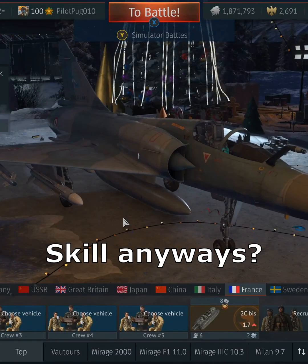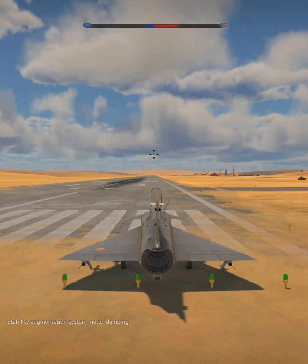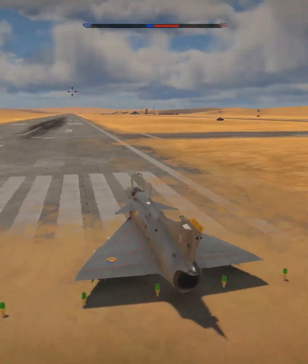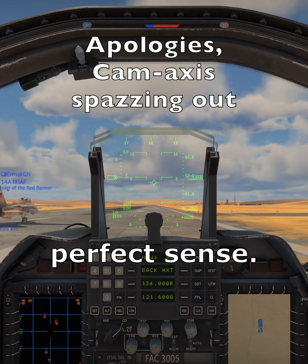Who needs crew skill anyways? We're in a simulator match on the Sinai Peninsula — or actually Colombia — with an Israeli jet, next to an Iranian teammate. Perfect, makes perfect sense.